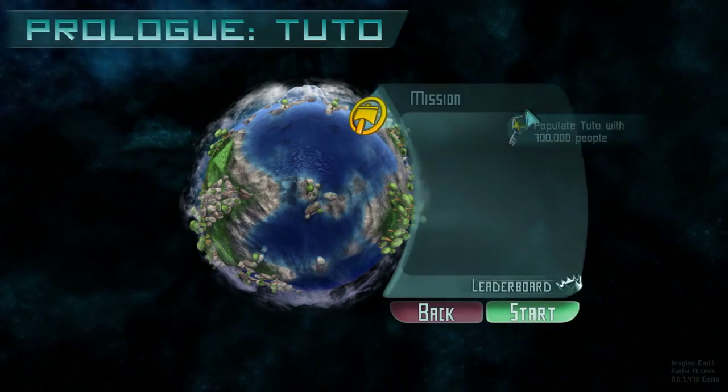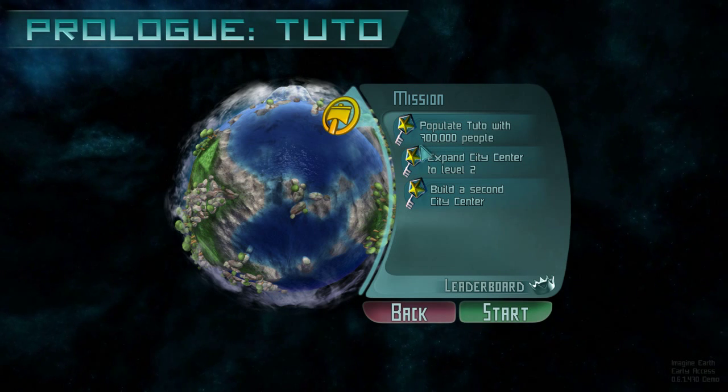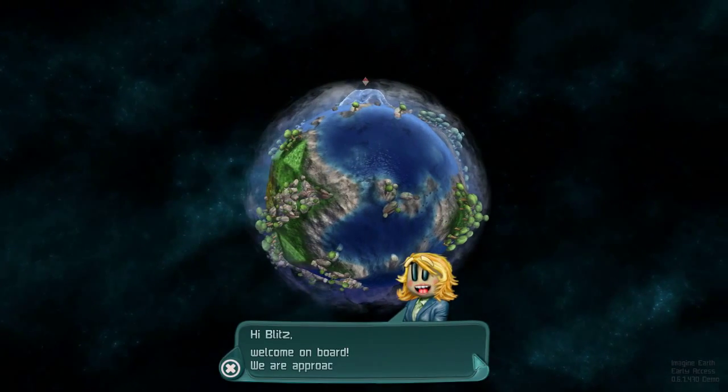We're going to do this mission — as you can see here, I've actually done it before. Populate Tutto with 700,000 people, expand a city center into level 2, and build a second city center. Those are the goals. So let's do it.